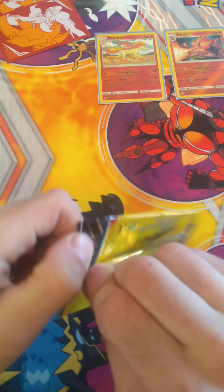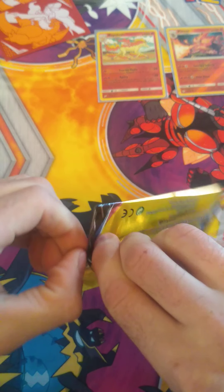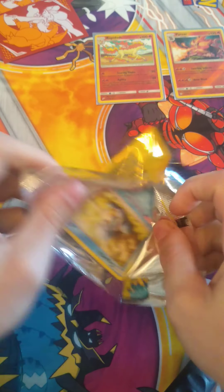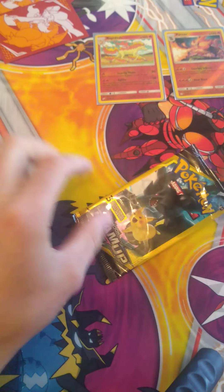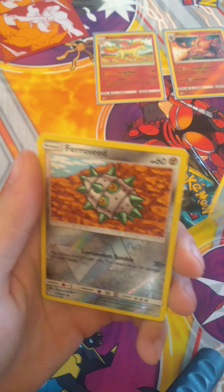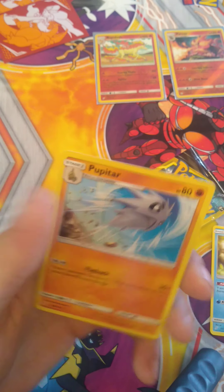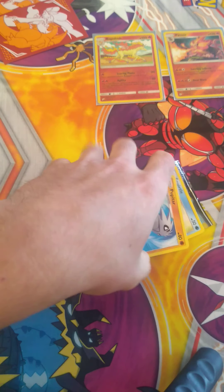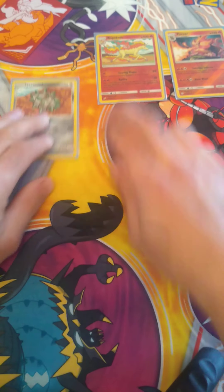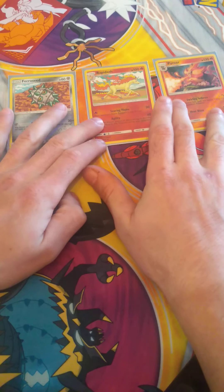Let's hope for some good luck with this last one — we want to see a big hitter today. There we go: Squirtle — gotta love Squirtle — Ferroseed Reverse Holographic, he's just a common, and Pupitar. Not the biggest hits we wanted, but we've got a few Reverse Holographics adding to our pile. That's it for our Dollar Tree packs today — not the biggest hits, but that's okay.